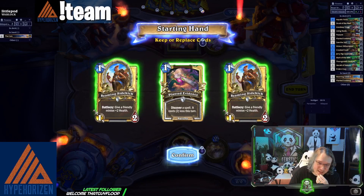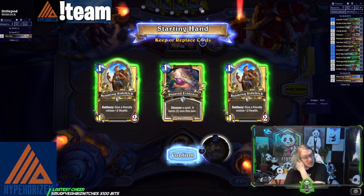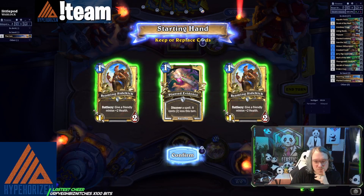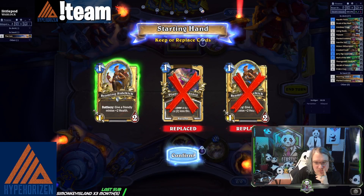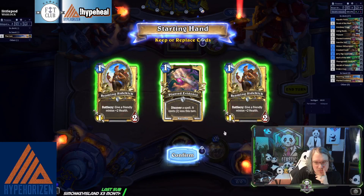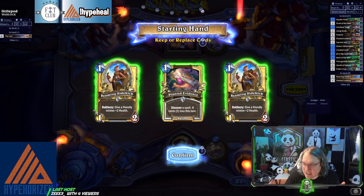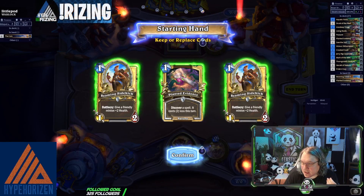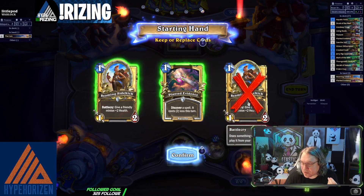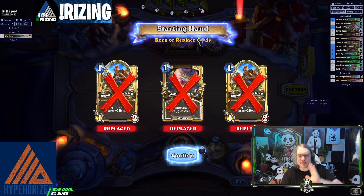Planet Evidence is not bad — I can do this on turn two, this is fine, though not a great opening play. Is there anything that's bad to draw? I guess the Beaming Sidekick is probably the least good, and I don't need Planet Evidence either, so I'm just gonna toss it all. We're fine. The deck is so cheap — there are like four cards that are greater than two cost, so we're gonna get a one-drop.